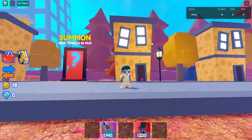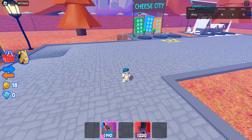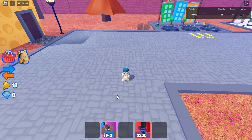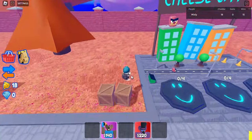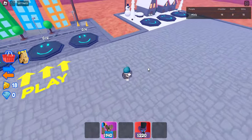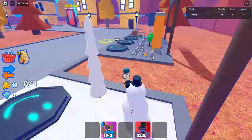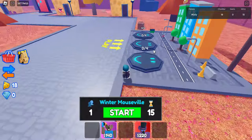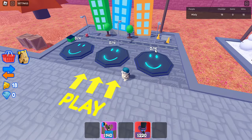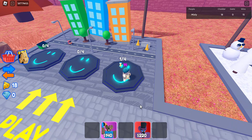In today's video we are going to be beating hard mode by only using Cheese Baller and Summoner. This is a pretty specific strategy that lets you beat hard mode every single time using only these units. You don't even need Farmer or anything more than these two units — you can just beat hard mode and start grinding out your cheddar.